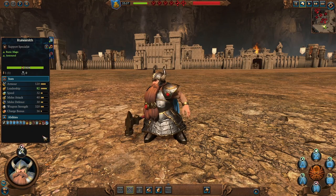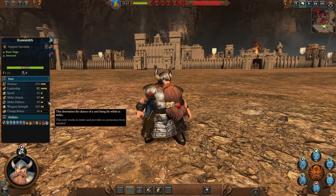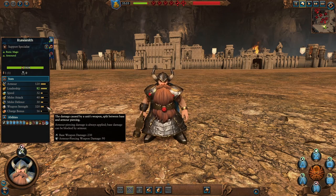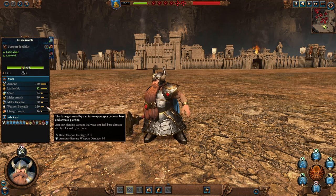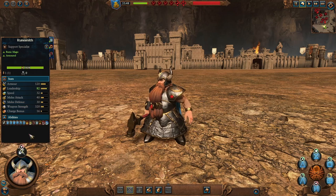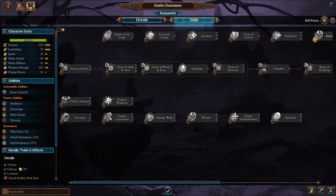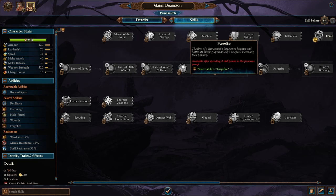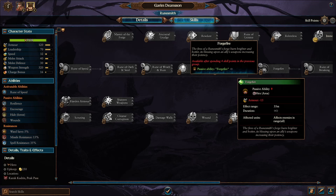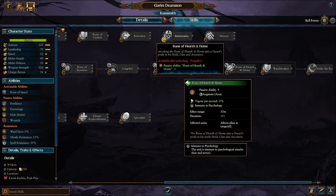The Runesmith, the sort of caster hero for the Dwarves, is still quite good in combat. Tons of armor but no shield, good melee attack but rather poor melee defense, and not a lot of weapon strength or armor piercing. Still, he can engage in combat much better than other casters. His main idea is to cast all the rune magic he can obtain. For his abilities, he can get Harden Armor, increasing armor to all units, or Sharpen Weapons, increasing weapon and missile weapon damage for all units. He also gets the Forge Fire aura, affecting enemies in range for a minus 15 armor debuff, and the Rune of Hearth and Home, giving allies vigor increase and immunity to psychology.